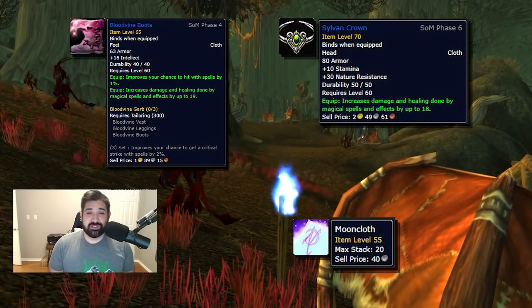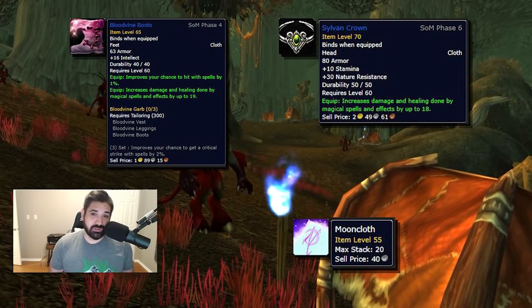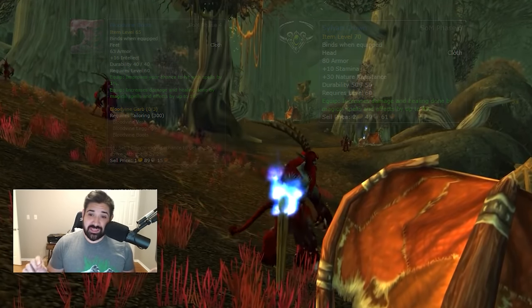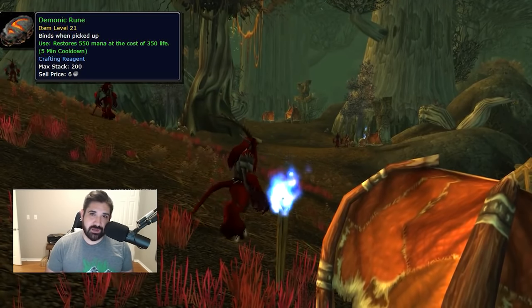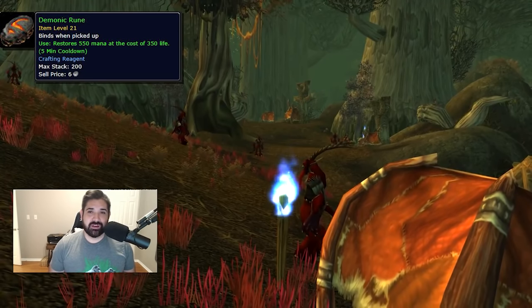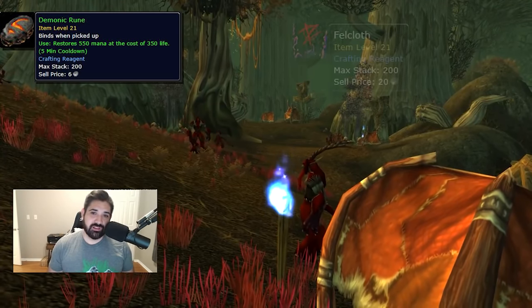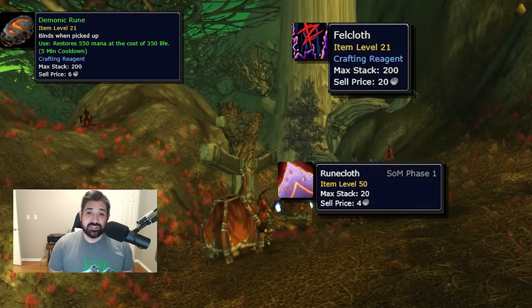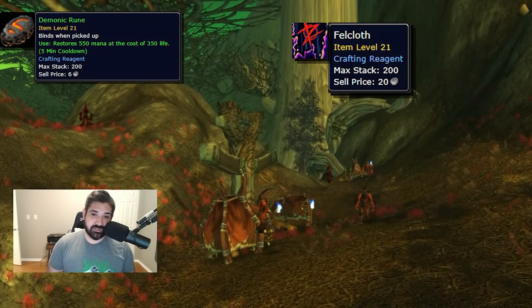Pretty much throughout the entire Classic WoW phase, you're going to want Mooncloth, so it's super valuable. Demonic Runes are going to be amazing, and I think even more so because of the longer boss fights we're going to have — the double boss health — so it's going to be much more straining on mana, making Demonic Runes that much more valuable. You can also get Runecloth off these Satyrs in Felwood. It's going to be a really great farm you're going to want to take advantage of in Season of Mastery.